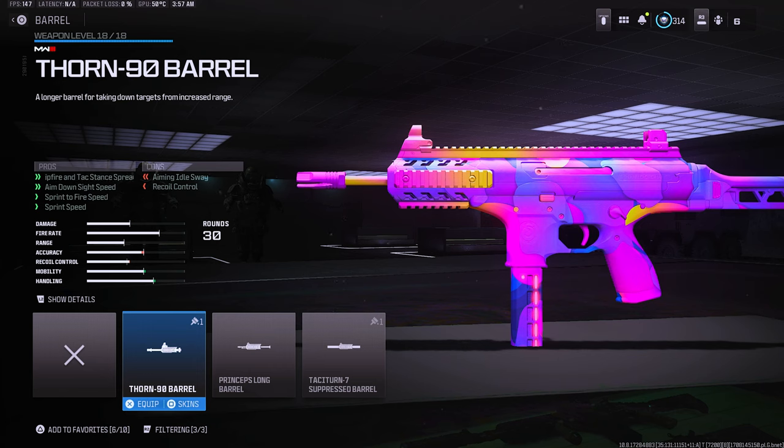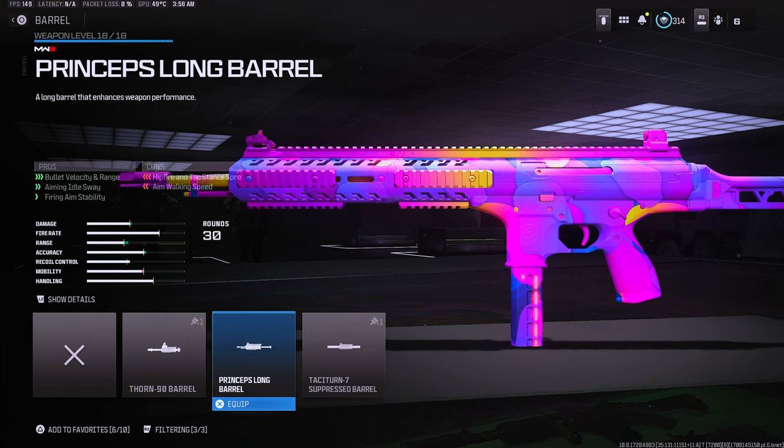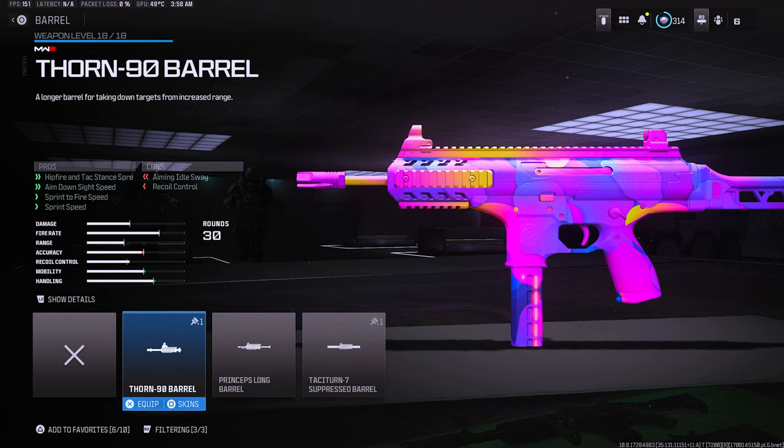Moving on to the barrel category on the HRM 9 — for the barrel I was rocking the thorn barrel for the hipfire intact stand spread, the ADS speed, the sprint to fire speed, and the sprint speed. If you guys do prefer recoil control you can go with the princeps long barrel. I just went with the thorn barrel because I prefer the sprint speed — any amount of sprint speed you can get on an attachment is very rare in this game.